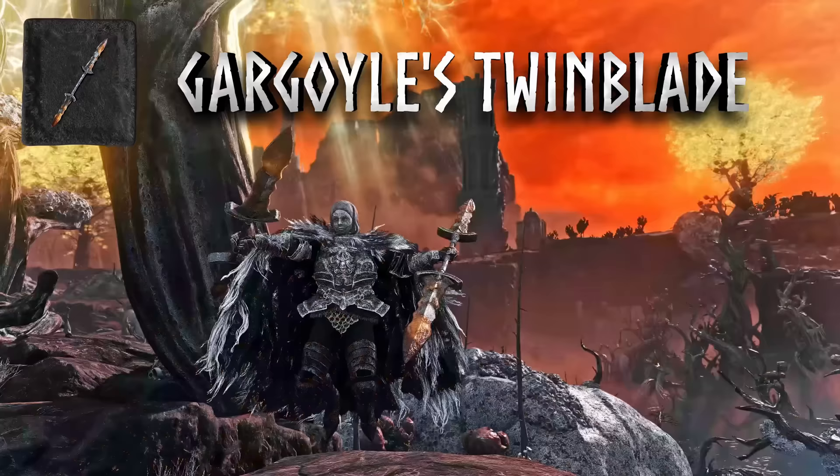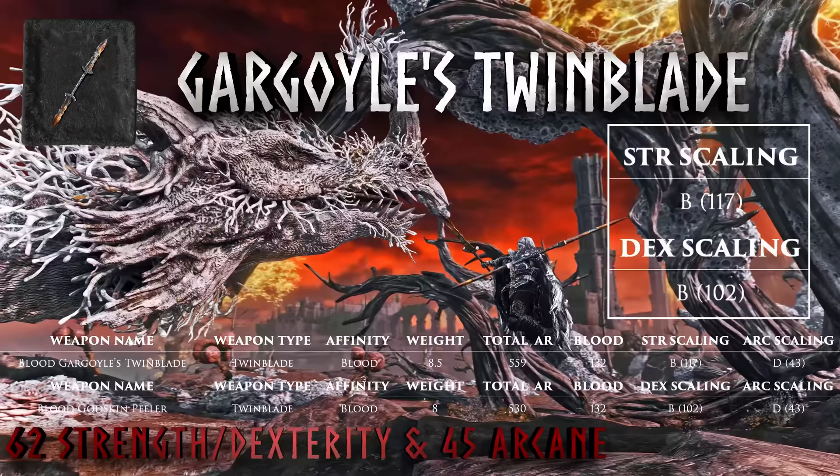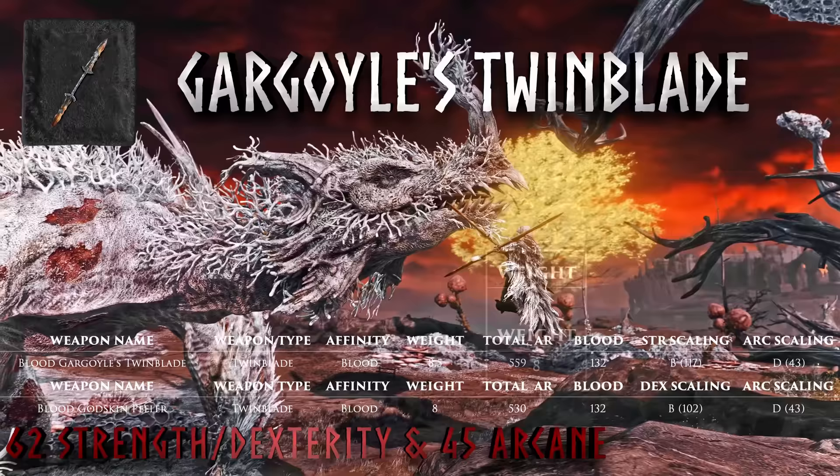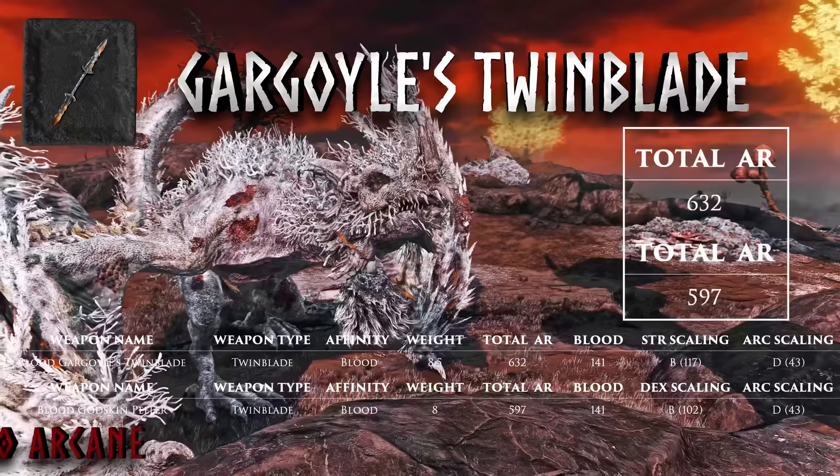Looking at an identical dexterity build with 62 dex and 45 arcane, we see right away that there's better stat scaling for strength on a Gargoyle's Twin Blade than for dex on a Godskin Peeler. These weapons are almost identical in every other way — including bloodloss buildup and weight — but this leads to flat-out more damage on the Gargoyle's Twin Blade. Even pushing strength, dex, and arcane to the hard caps of 80, the Gargoyle's Twin Blade is still more damage.